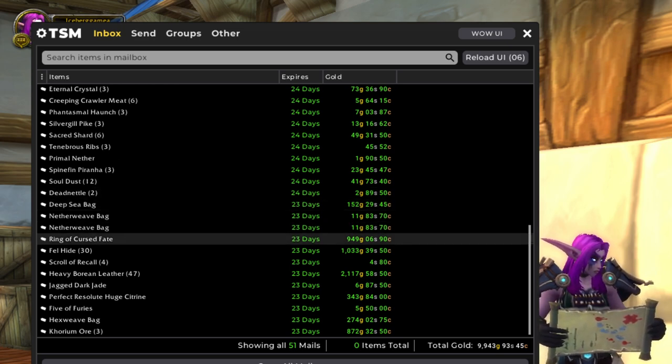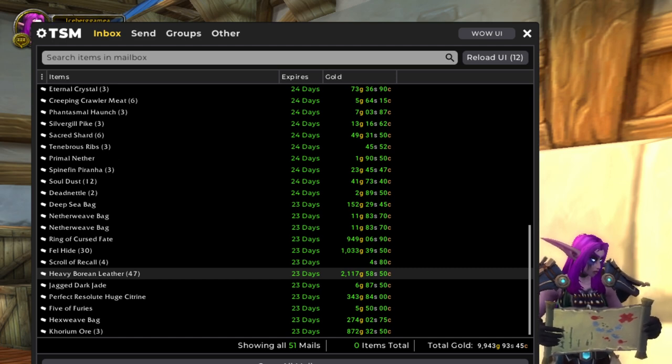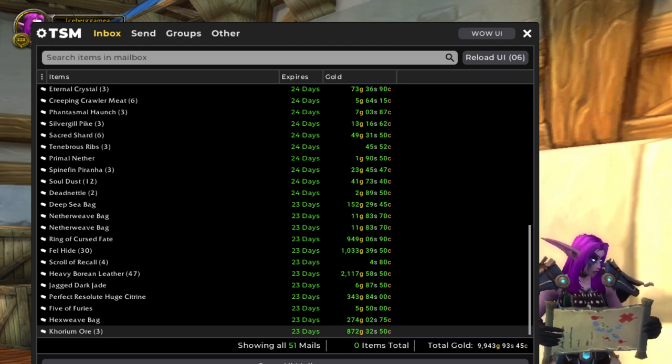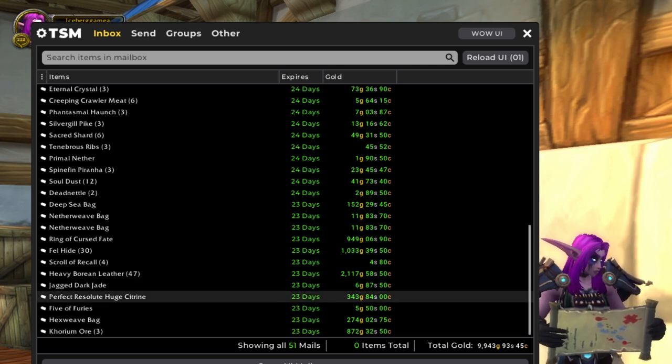I'm so glad this finally sold — this ring of cursed fate I've been trying to sell for several months. Finally sold it for about a thousand gold, so that makes me happy. More heavy borean leather from the dragon farm and then a couple more bags and then a nice corium ore sale. I usually get my corium from Mana-Tombs. I've been looking for a better farm for it.